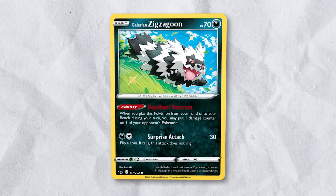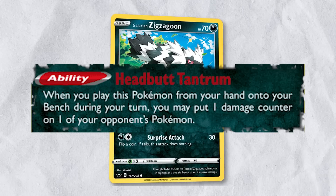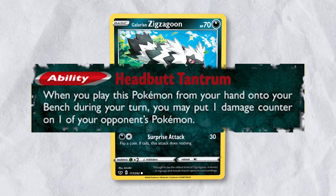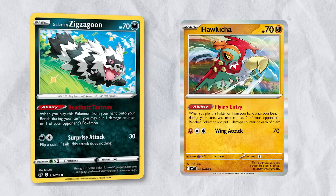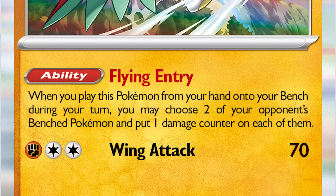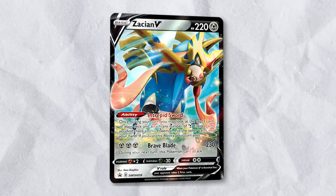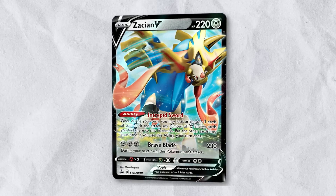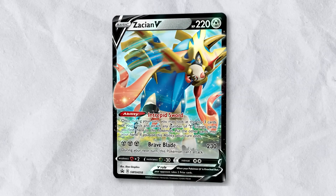Galarian Zigzagoon from the Sword and Shield expansion will be sorely missed. This basic Pokemon has been a mainstay of standard format since its release. One damage counter may seem small, but it can be the difference between winning and losing more often than you'd expect. A new Hawlucha card with a similar ability is releasing in Scarlet and Violet, but won't be a one-for-one replacement since Hawlucha can only target benched Pokemon. Zacian V is one of the strongest cards in the history of the game, so it is unlikely we will see an exact replacement anytime soon. However, if you enjoyed the aggression and consistency of this basic Pokemon, you may enjoy the new Miraidon EX and Koraidon EX cards since they offer similar consistency and speed.